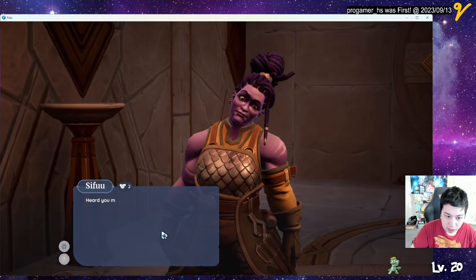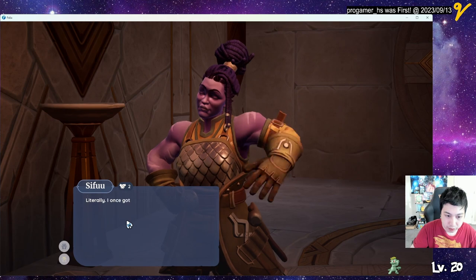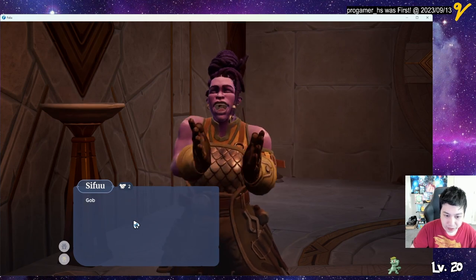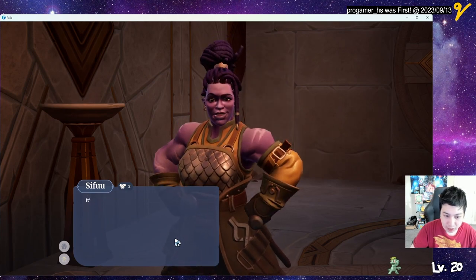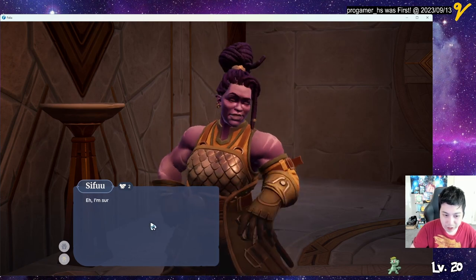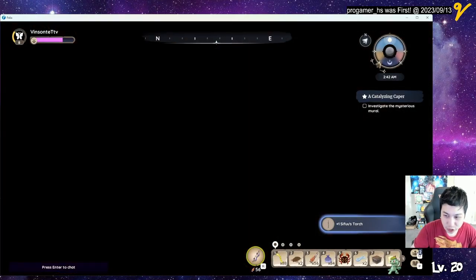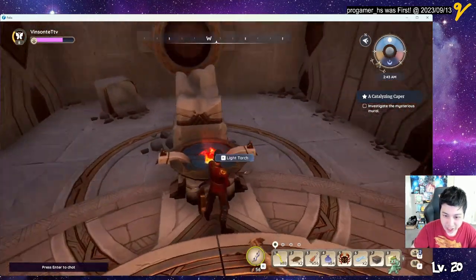Good to see you. So you have to read everything in this room, and then you can get a torch. All right, now I can light this.